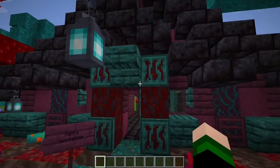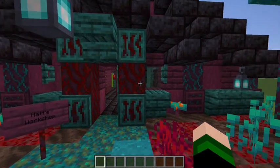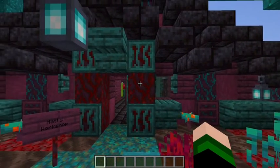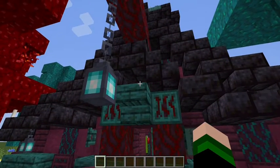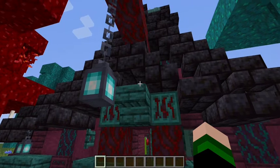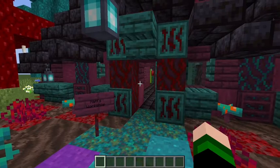Taking a look at the outside, you guys can see the walls I just made from warped wood and crimson wood — all the different variants. The rim of the roof is polished blackstone bricks, and the top of the roof is prismarine bricks. But let's go on inside Nat's workshop.